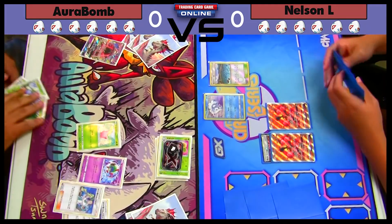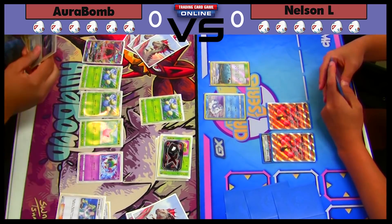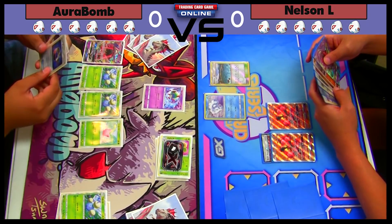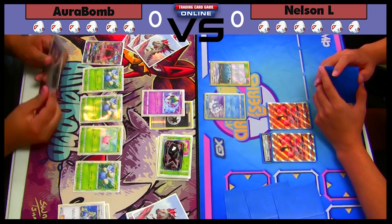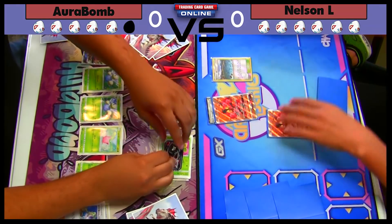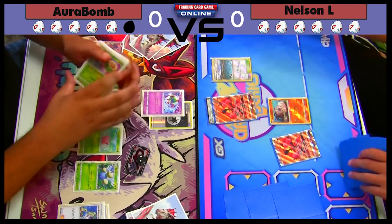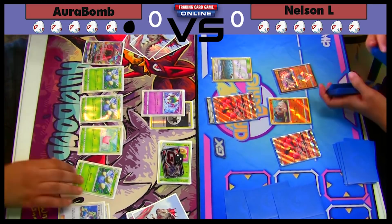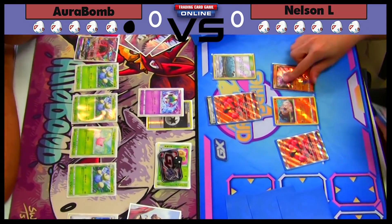Unless he starts attacking with Nine Tails, I OHK everything with weakness based on the Pokémon I have. My board is really good. I'm going to retreat into Natu and start taking knockouts while I can. I have a Choice Band in hand too — if I put one more Pokémon in the Lost Zone I'll be able to knock out Nine Tails with the Choice Band. He can attack with Buzzwole — Jet Punch is just an annoying attack to deal with since it can soften up some of my Jumpluffs so they're in range of knockout.